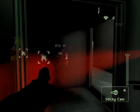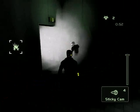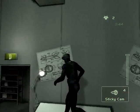Another thing you can do is shoot out a light. If a Merc walks into it, he won't be able to see anything — nothing will work. It's as if you shot him in the head; his entire screen will be white.